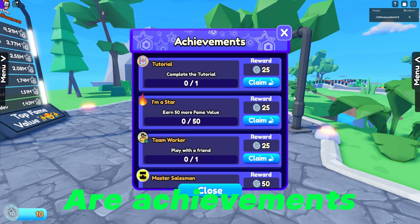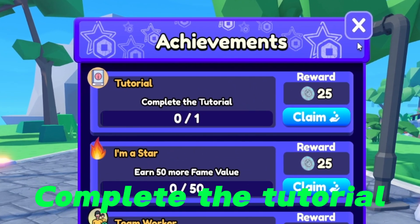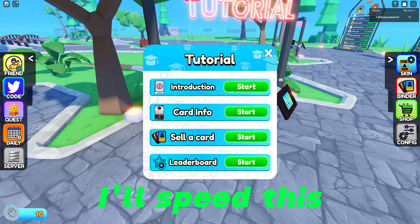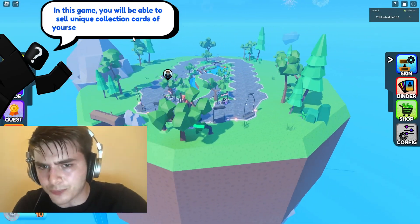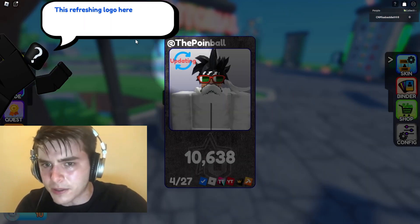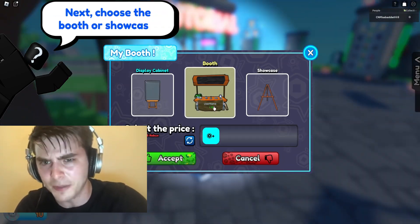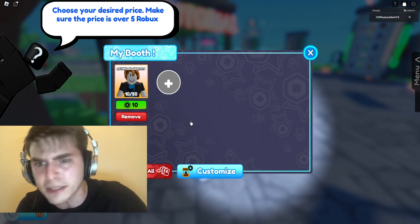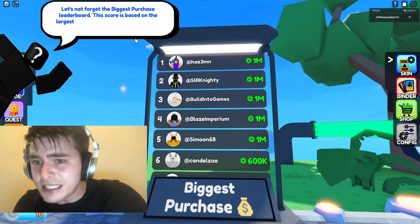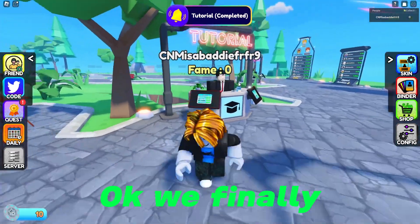Now let's do some of our achievements. As you can see, one is to complete the tutorial. Let's go do the tutorial — if you don't know how to do it, you just walk over to this guy. I'll speed this part up because it's going to be boring. Okay, we finally just did that.